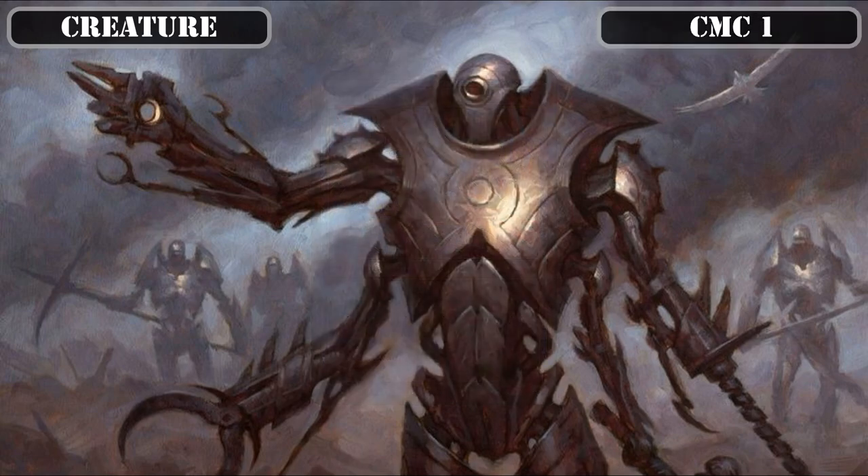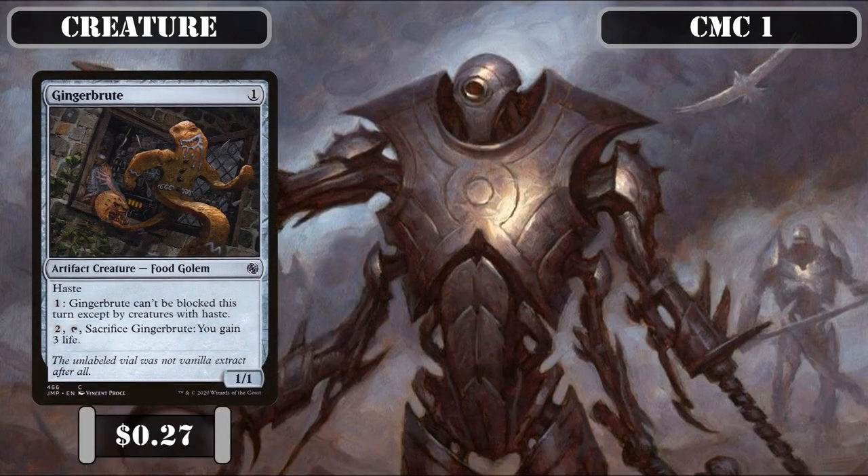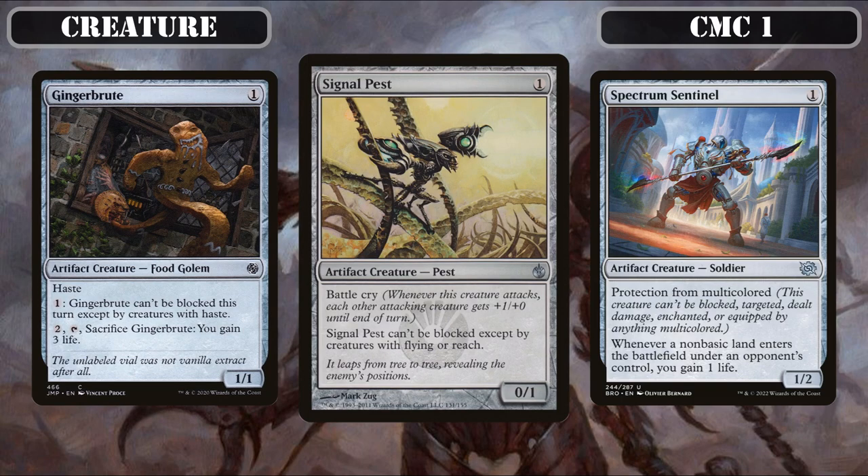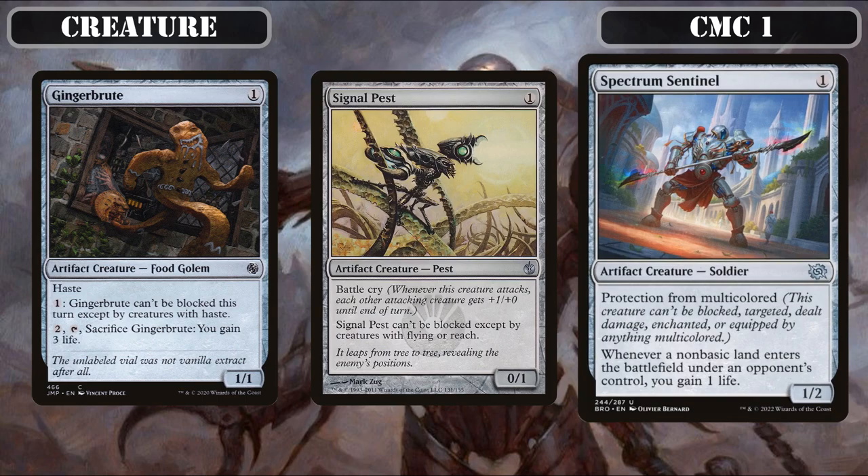Proceeding to the CMC One slot, we have a trio of creatures with built-in evasion: Ginger Brute, Signal Pest, and Spectrum Sentinel. Ginger Brute is a 1/1 we can pay 1 to make unblockable except by creatures with haste, plus we can pay 2, tap and sac it to gain 2 life. Signal Pest is a 0/1 with Battlecry that can only be blocked by flying or reach creatures, effectively making it a flier on attack, and its Battlecry turns all our 5/3s into 6/3s on attack. Spectrum Sentinel is a 1/2 with protection from multicolored that gains us 1 life whenever a non-basic land ETBs under an opponent's control — a surprising amount of life given how rampant non-basic lands are in the format.